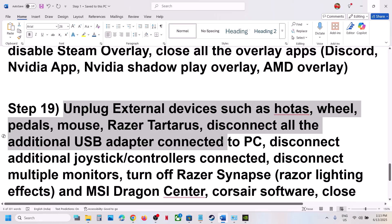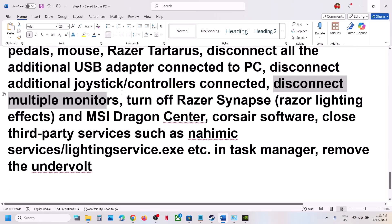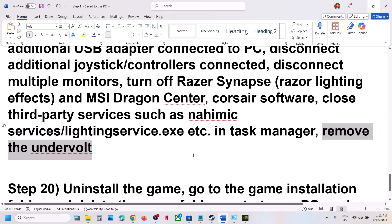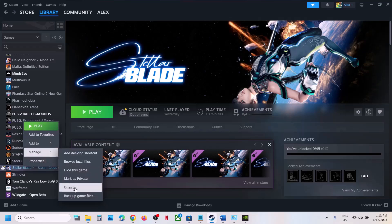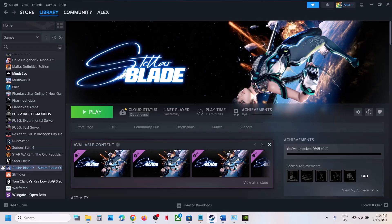The next step is to unplug all external devices — disconnect any motor wheels, pedals, USB adapters, extra controllers, or multiple monitors. Close any third-party services or applications. If you have undervolted the computer, remove the undervolt and launch the game. The last step is to uninstall and reinstall the game to a different drive. Delete the game folder after uninstalling, restart your computer, and reinstall to the C drive. If already on C drive, try another SSD. One of these steps should help you run the game successfully.